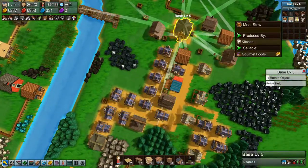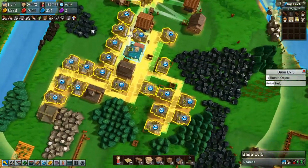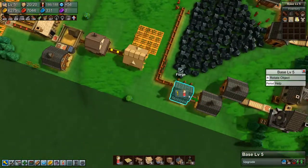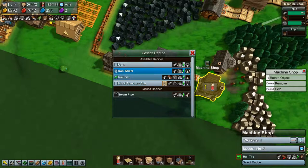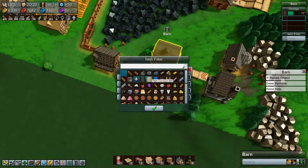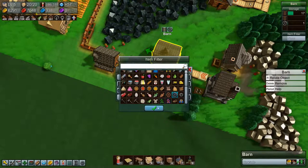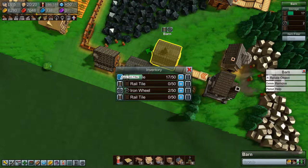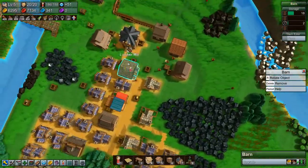We have a lot of meat stew in there, so the meat stew is not selling fast enough. What do we need to upgrade our base? We need iron wheels. Let's set up a machine shop to make iron wheels and rail tiles - I think three rail tiles to one iron wheels ratio. We need some iron wheels and they are coming now, and soon we'll be able to upgrade the base, get more houses and more population.